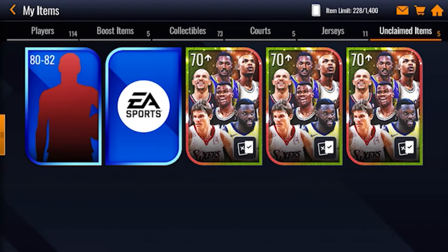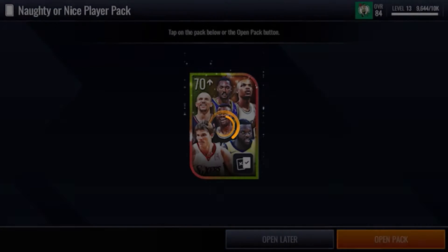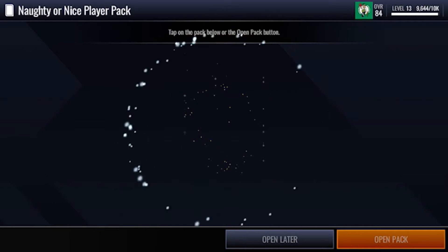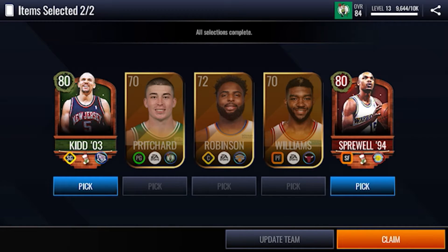Now we open the 85 overall — nice, a robust Mike Conley — and we get 500 nice points. Now we are gonna open the 70 plus Naughty or Nice select. We get to select two, so of course I'm gonna select both of the 80 overalls.